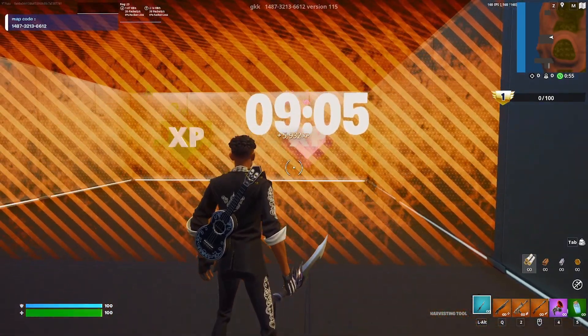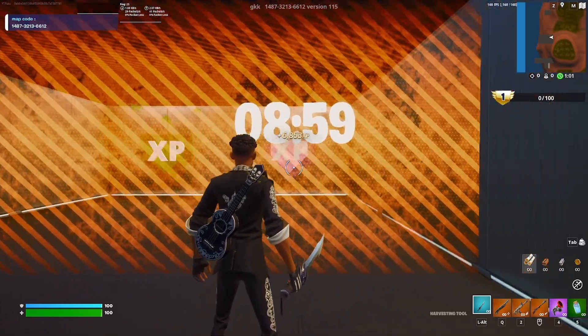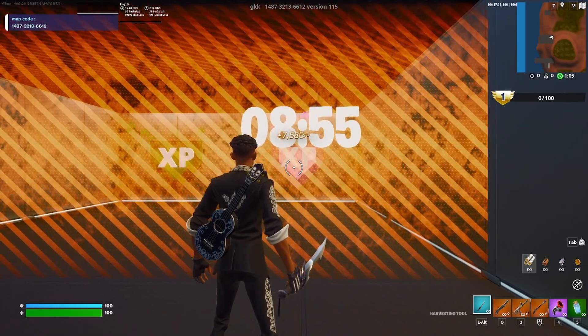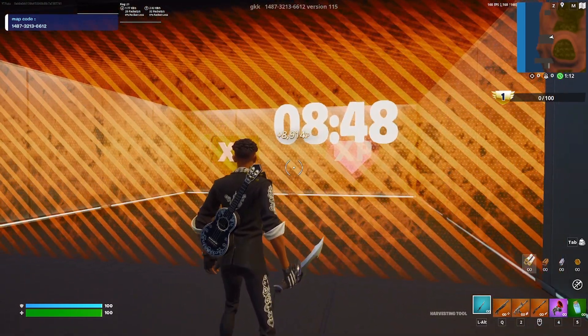Right now I'm getting about 200 XP per second and a half to two seconds. Once you click those buttons, the rate of XP per second or every two seconds will go up more than what it is right now. So just wait the eight-minute countdown and then I'll be back with the rest of the tutorial.